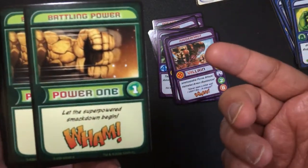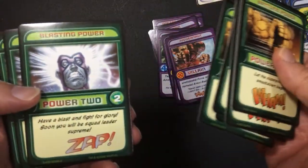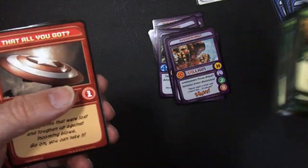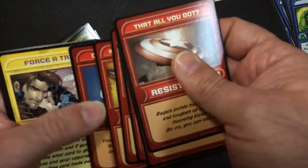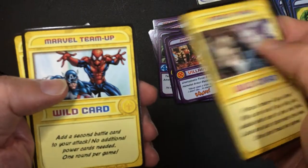Battling power - power one, power one - okay, these are all power one cards. Power two and power three. And then I guess some type of defense card, just one. What is this? Two. And what is this? Three. And what is this? Four. It's a wild card obviously. Force of trade, team up.